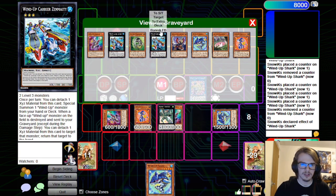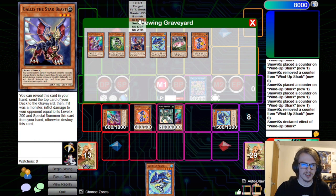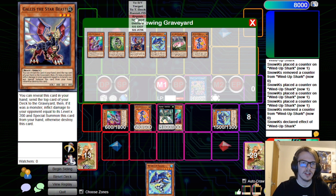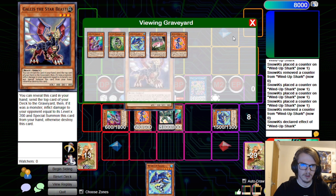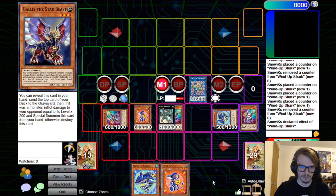Emerald's effect will shuffle back the Zenmaities and then whichever one you want — I like to go for the Gallus, because again it's just a free special. Whereas we've already summoned the Wielder so it's not going to be another free special. We're going to put him to the top of the deck, shuffle, and then draw a card.